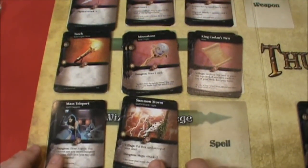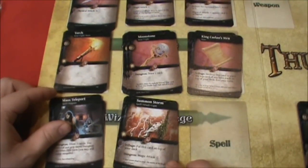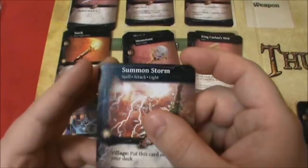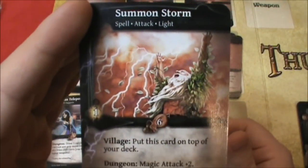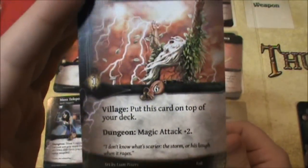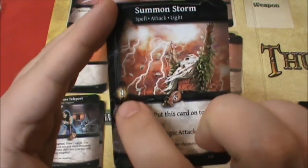Then we have some spells down here. The Mass Teleport, like we used from the previous step one, two, and three tutorial, and then something called Summon Storm. This gives you some magical attack power and some light as well.